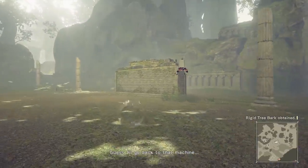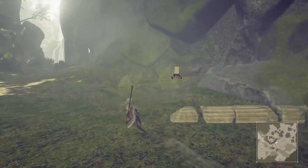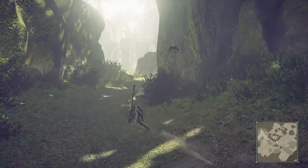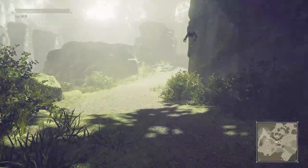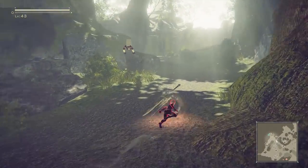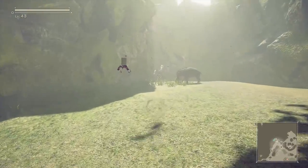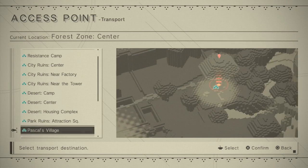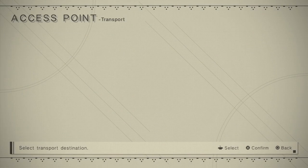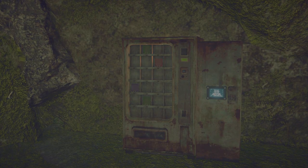Rigid tree bark is the specific item we needed. So now we're going to go back to Pascal's village, present it to Pascal, and get our MacGuffin, which is going to set a lot of other events into motion. No mooses with phantom hitboxes are coming after me for mysterious reasons, so we are in much better shape than the last time we teleported to Pascal's village.